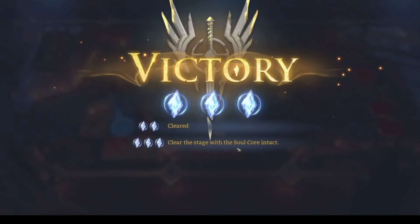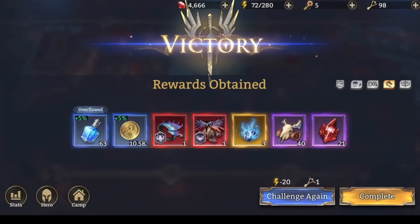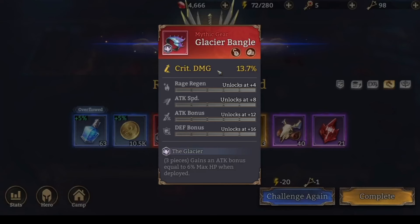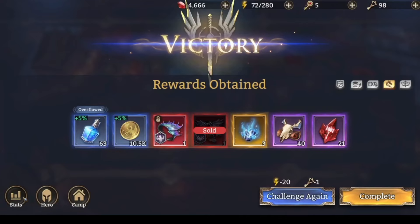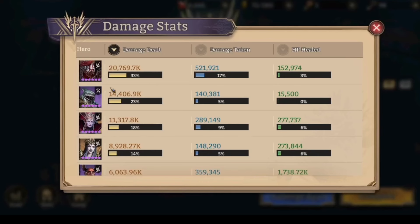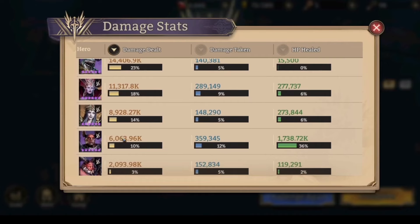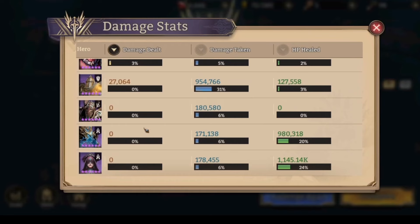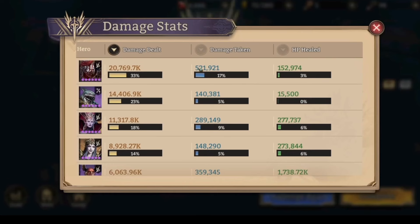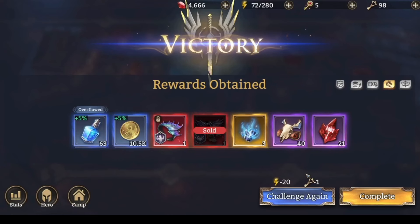Let me check the damage. Abomination — they have good gear. Maul. Volka — I didn't expect that. Helga — she's doing single target, it's okay. Wrath. Gluttony. Let me check damage taken as well. So that's it.